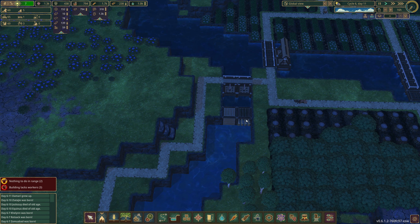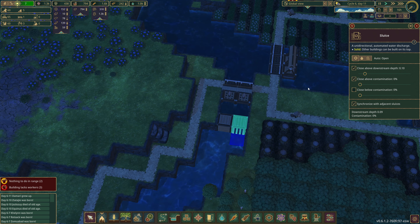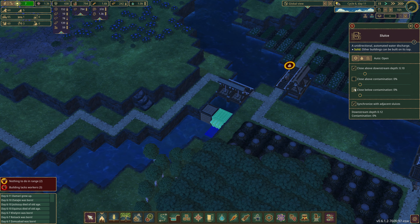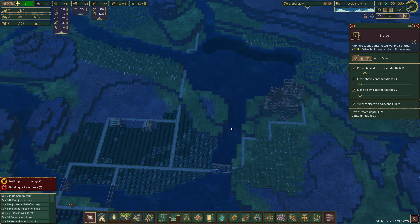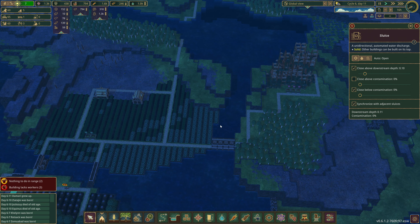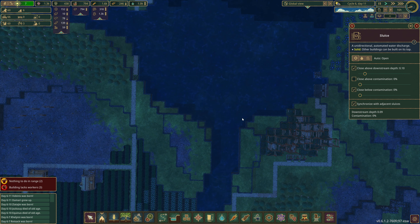I'm trying to figure out how to make it go so it only opens when this is contaminated, but all the other water goes along here — close below contamination of zero. Mike brought up a very good point: if we were to sluice this instead of here, we're gonna end up with a pocket of bad tidewater that goes nowhere. And if we have it at close above contamination of zero, they'll never open. Great thinking.